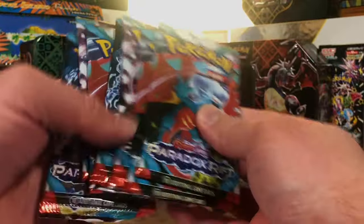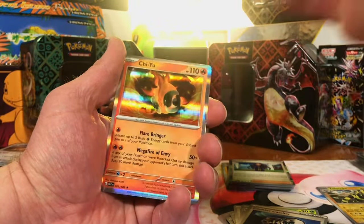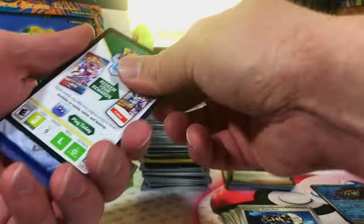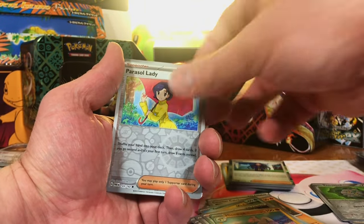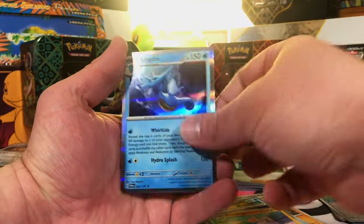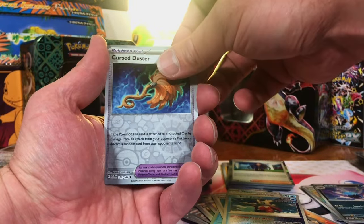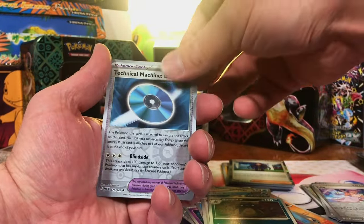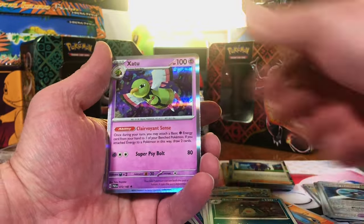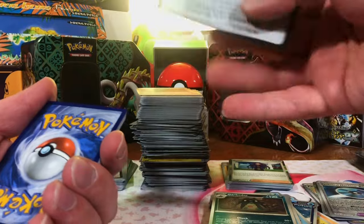Seven packs of Paradox Rift. Zubstrika Reverse. Wimpod Reverse. And Chi Yu Hollow. Farrow Seed Reverse. Parasaw Lady Reverse. And King Jir Hollow. Golbat Reverse. Cursed Duster Reverse. And Locix Hollow. Tulip Reverse. Technical Machine Blindside Reverse. And Extato Reverse. No hits in Paradox Rift as of yet and we're almost done.